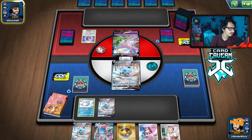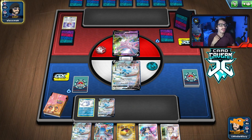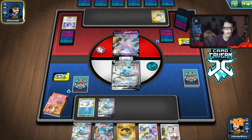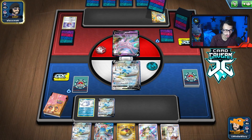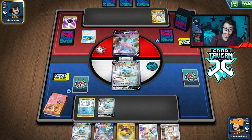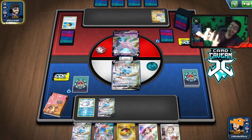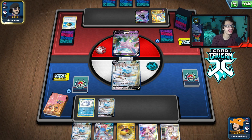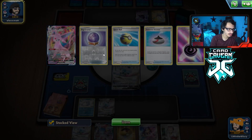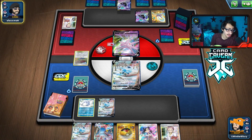No energy was unfortunate — would have liked to see energy there, but we are going to be able to get the VMAX in play and go from there. It is Shadow Rider. They do have Griselia, which can attack me. This is why we can maybe pop off. If we draw well enough here, we can maybe draw into a turn one Max Icicle, which would be very, very good.